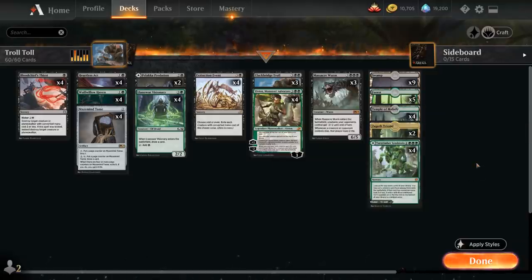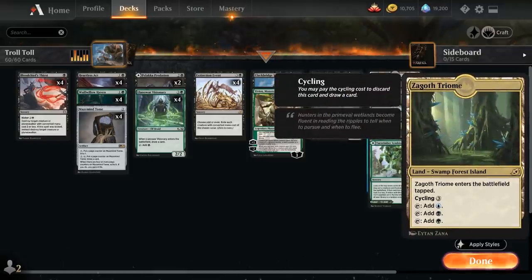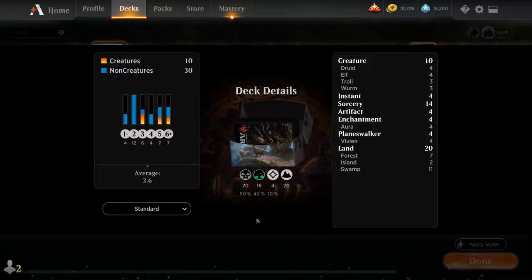The rest of the mana base: four Temple of Malady for scrying, two copies of Zagoth Triome since we don't have the green-black pathway, and then five forests and nine basic swamps. So that's our deck — now let's jump into some games and see how the deck does.